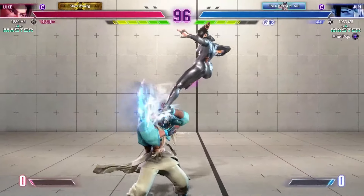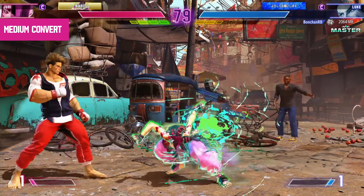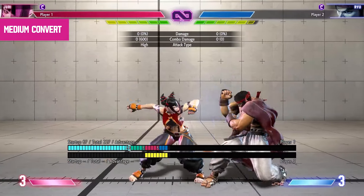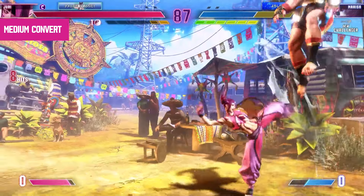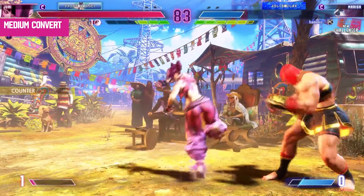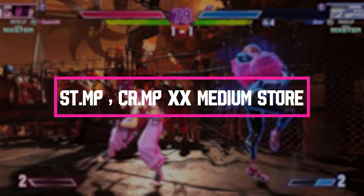The second combo we're going to be learning is a medium convert. The specific medium we're going to be focusing on is Juri's standing medium punch, because it's arguably one of the best mediums in the game — it is advantageous on block at plus two. Since it's advantageous on block, this is going to be the primary button you use to pressure your opponent up close, and so you're going to need a convert for this normal. The specific convert is: standing medium punch into crouching medium punch cancelled into her medium store.